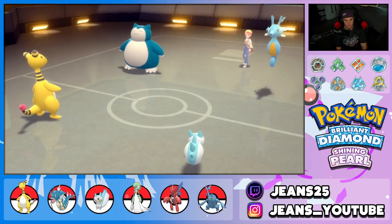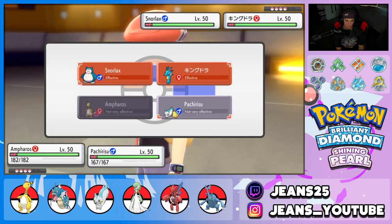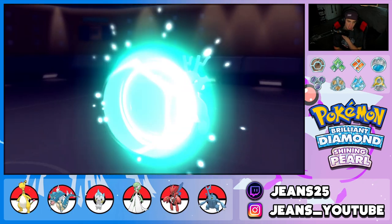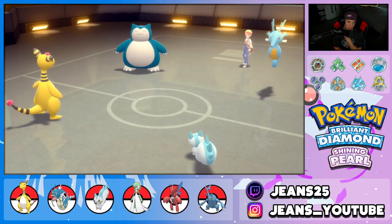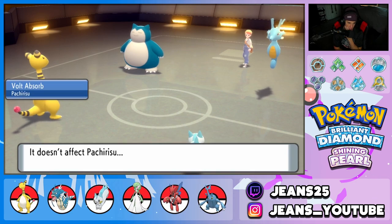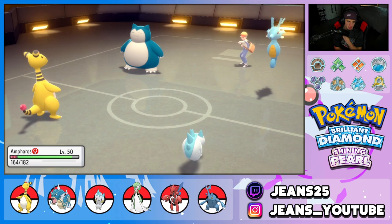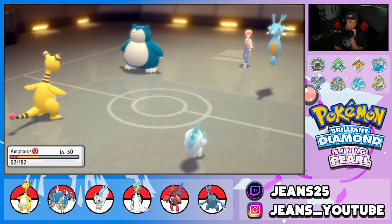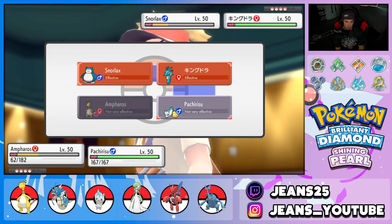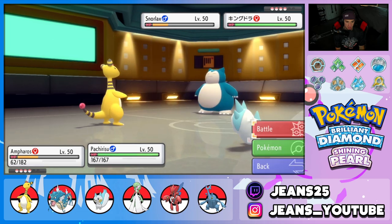He throws out Snorlax and Kingdra as his lead. Ampharos and Pachirisu going out here. He could Belly Drum with Snorlax. I kind of like Discharge for the heals and paralysis chance, and Super Fang on the Kingdra slot. Snorlax is really bulky though. He ends up Protecting Kingdra — cool, Super Fang chips Snorlax to half. He might be going for Belly Drum. Discharge does no damage to Pachirisu thanks to Volt Absorb and chips up Snorlax nicely.